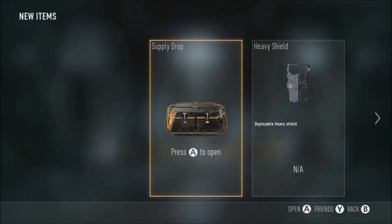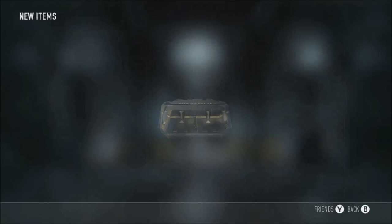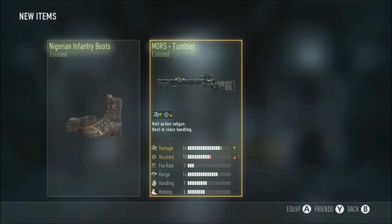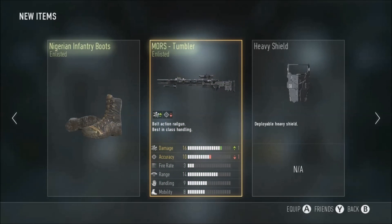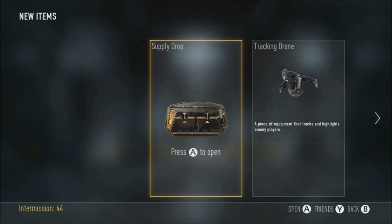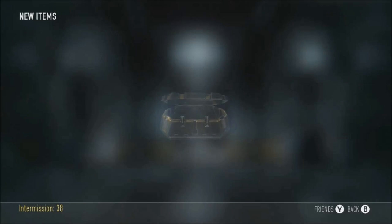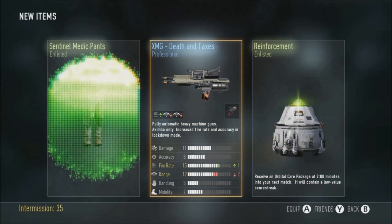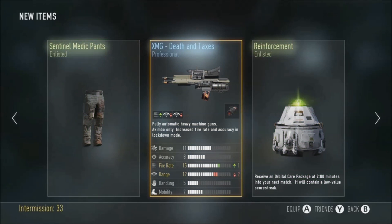Absolutely amazing. In that last supply drop will we get something better or worse? Without spinning we got Nigerian Infantry Boots, the Moz Tumbler - well, that was a bit disappointing. In a pregame, quickly opening this one. XMG Death and Taxes - that's not very good at all. Reinforcement enlisted and Sentinel Medic Pants - not too good at all in that supply drop.